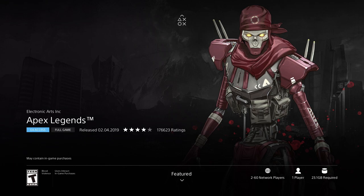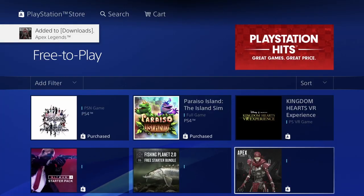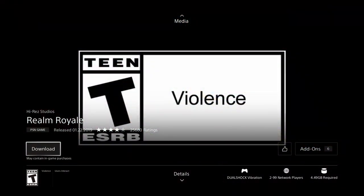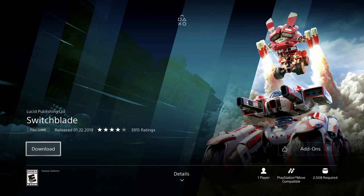Once this loads up we should see the download — Apex Legends is 23.1 gigs, so let's press download and it will begin right away. Downloading will take quite a bit since I'm downloading all these games. Next up is 4.49 gigs — let's press download, and there we go, it's being added to our downloads. We also have Switchblade at 2.5 gigs, let's download that.